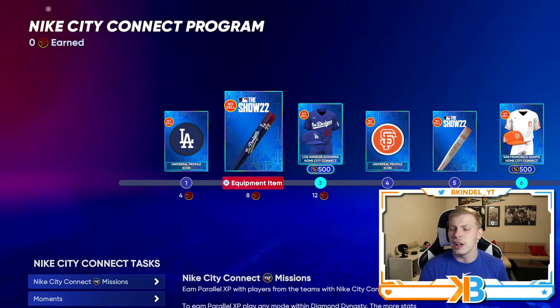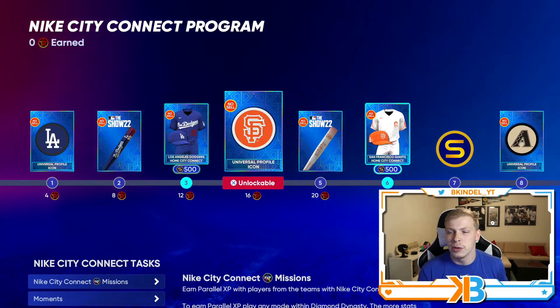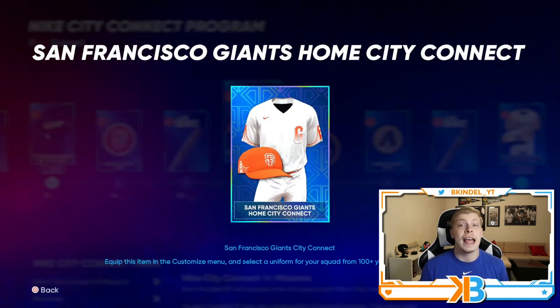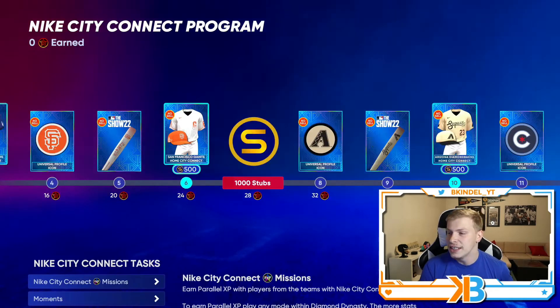We got an LA Universal Icon, LA Bat, the Dodgers uniform — Los Dodgers — not a big fan of it, too much blue. Giants Icon, Giant Bat — seems like that's going to be a trend for all of them. The Giants one I actually think is super sick. They have the golden bridge on the side of the hat — orange, white — I think this looks super clean. You even got the bridge on the sleeves and everything. I like that.